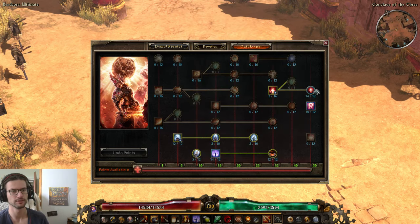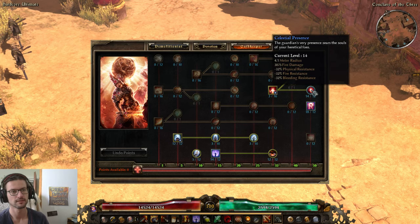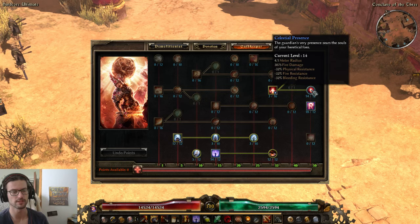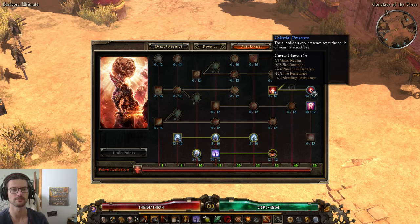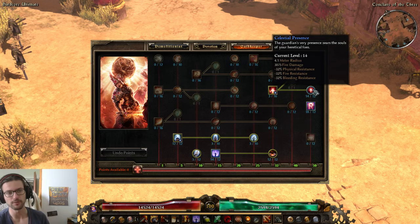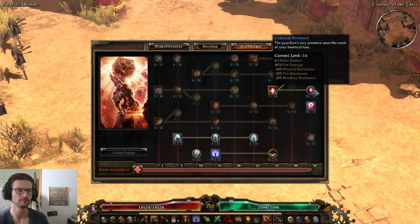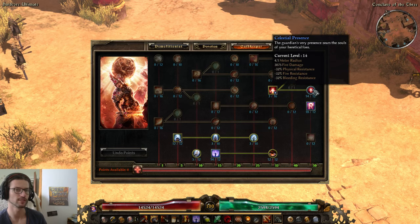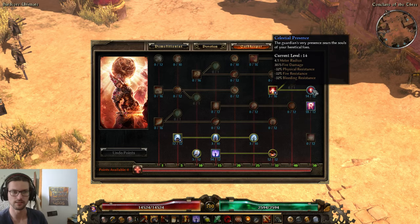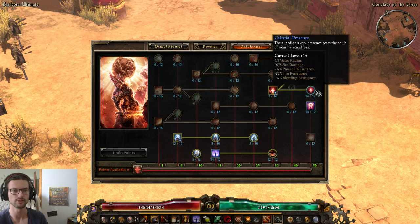Guardian of Empyrean is 1 point - we basically use these as a resistance reduction bot. Celestial Presence got nerfed this patch - it gives 5% less resistances across the board now. But it's a passive from a pet so it's very easy to have the resistance reduction around you all the time. I think the nerf is fine - it's still super good, and you still want to at least soft-cap this, or even put two more additional points like I did here.